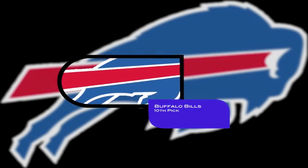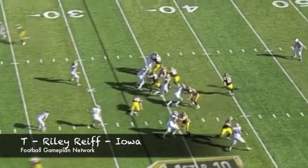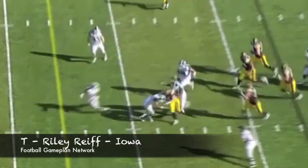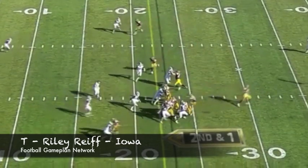Looking at the Buffalo Bills' needs, they can go defensive line but they can also go offensive tackle. I think that's where they go to protect their investment in Fitzpatrick. Raleigh Reef is a guy I really like — you see him just drive blocking. Any O-lineman you get out of the Iowa program is going to be a solid pro. I think that type of guy fitting in that offense will open up more running room for C.J. Spiller and company.